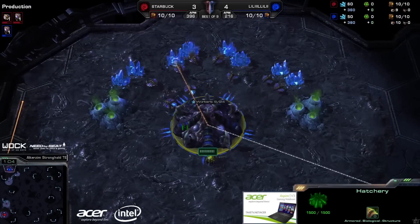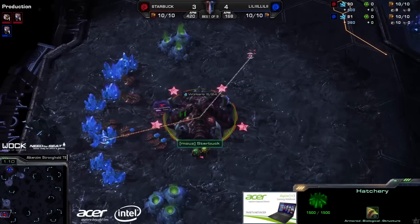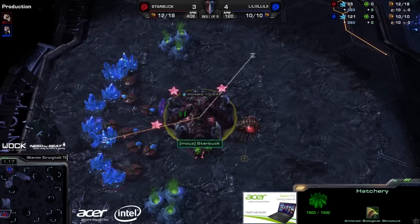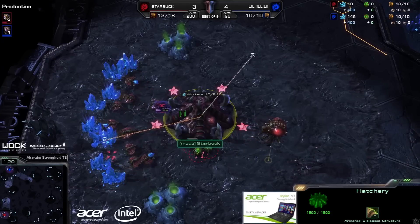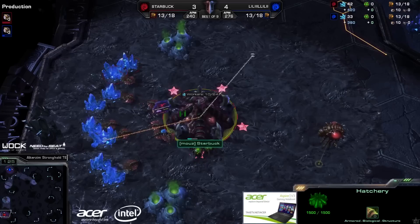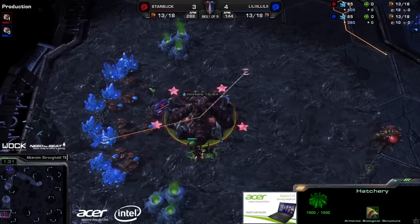This is Leenock of course, and he has taken down Starbuck already once. But Starbuck is the ace player for his team here, so let's see how he is going to play this time. Leenock took down two Zerg players already today — Starbuck and Vortex — and he might be able to win this one too. Leenock using his barcode ID once again, as already mentioned.